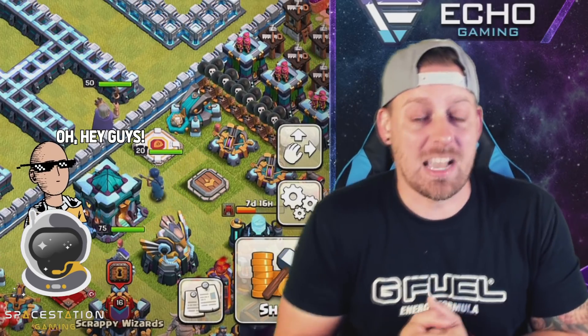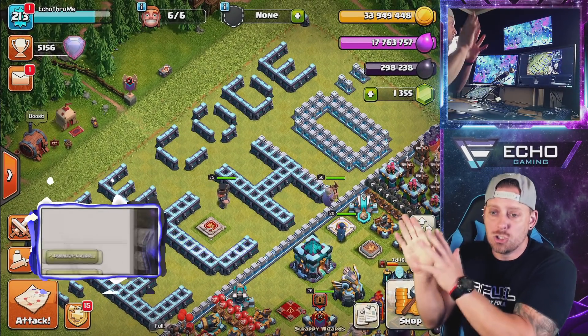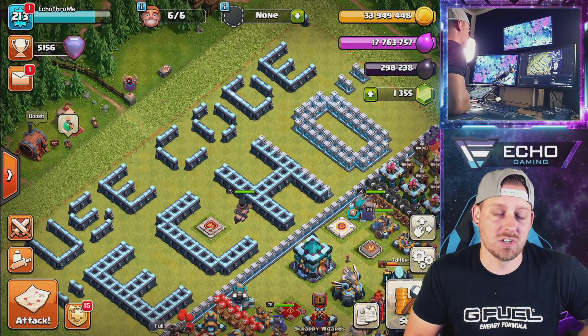I am on my Town Hall 13 right now. I want to show you guys the party king that we grabbed, but also remind you to use Code Echo whenever you are purchasing anything in the shop — gems, your gold pass, whatever you want to do.